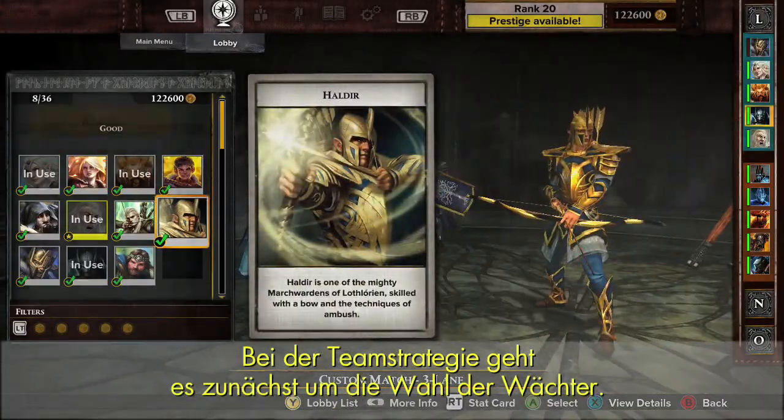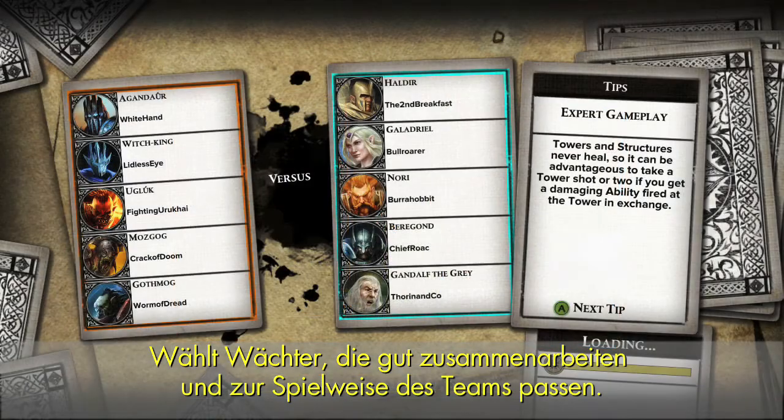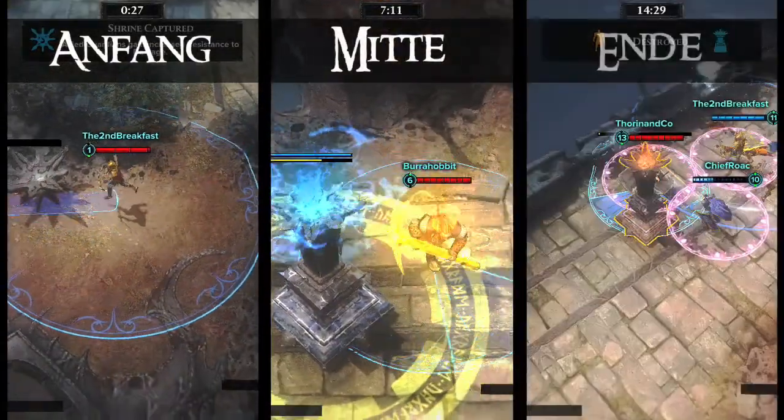Team strategy begins with Guardian selection. Choose Guardians that work well together and complement your team's playstyle. Let's look at a match broken down into three stages: early, mid, and late game.